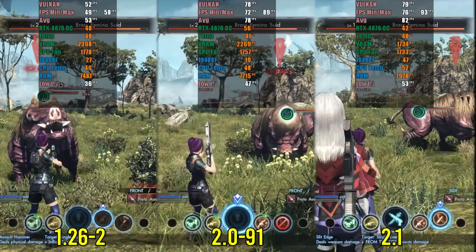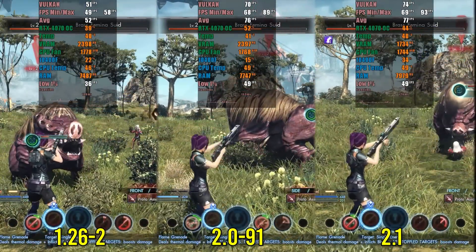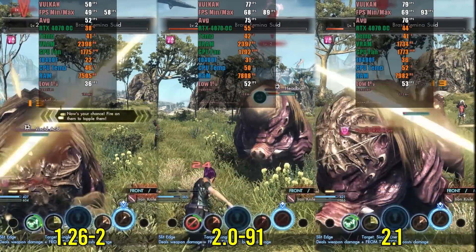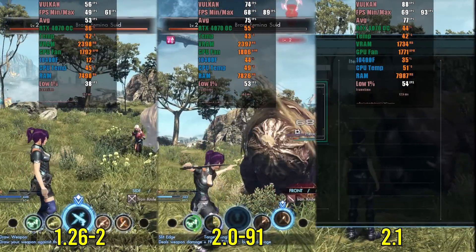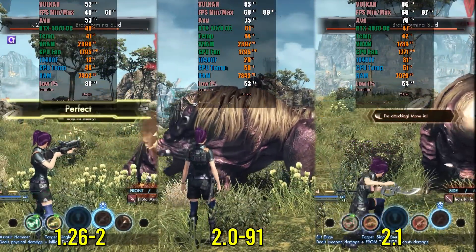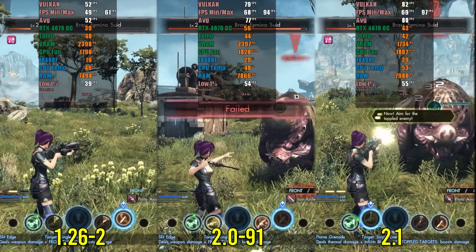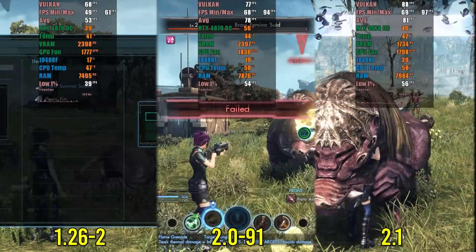Xenoblade Chronicles X is a great game for benchmarking, especially with a mod that unlocks the FPS. Version 1.26 can reach 60 FPS but with a lot of effort, mostly staying around 50 FPS. Version 2.0 achieves an average of 80 FPS — almost double that of 1.26 — though with higher resource consumption, which is acceptable when performance improves. Version 2.1 does even better, consuming only slightly more resources than 1.26 and delivering an average of 85 FPS compared to 82 FPS on version 2.0. I'll leave the test results for you to analyze.